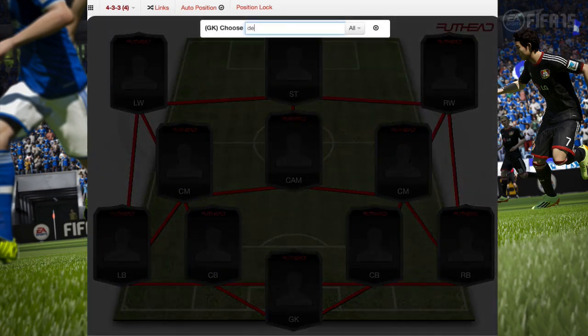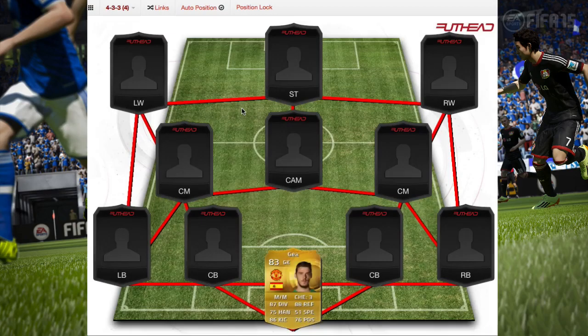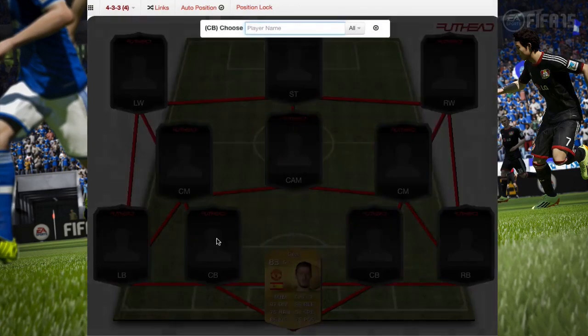In goal we have De Gea. This dude is a boss — he's 83 rated with 87 diving, 88 reflexes, 75 handling, 86 kicking, and 76 positioning. This dude is amazing.